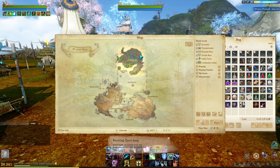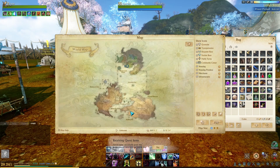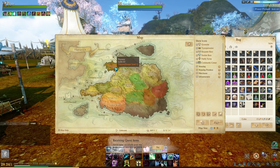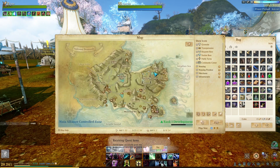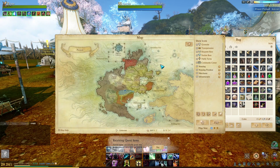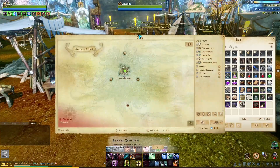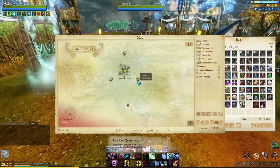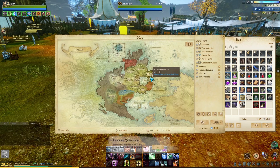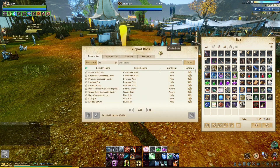You can get to Frederick Isle by going to Hedmar and taking your free boat there, or from Yanestir, or from Sol's Reed. There's a saying: all roads lead to Rome — well, all roads lead to Frederick Isle. I'm going to go to Sol's Reed and from there to Frederick Isle. Let's go!